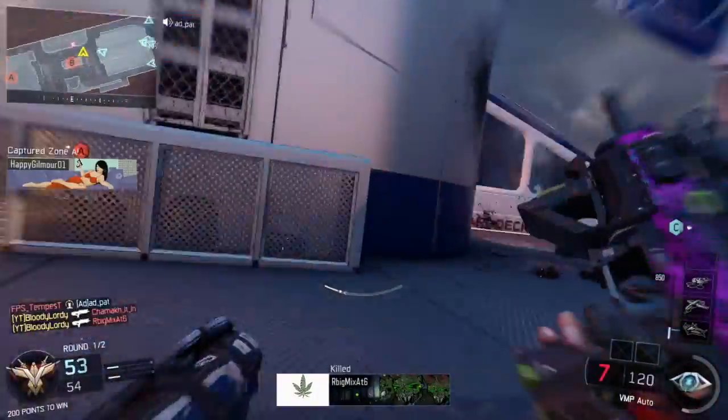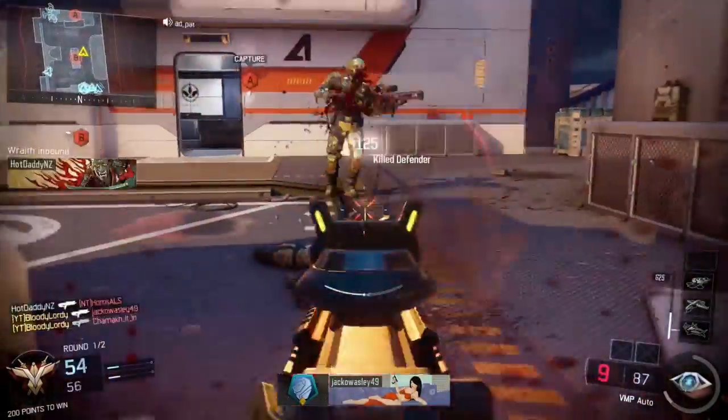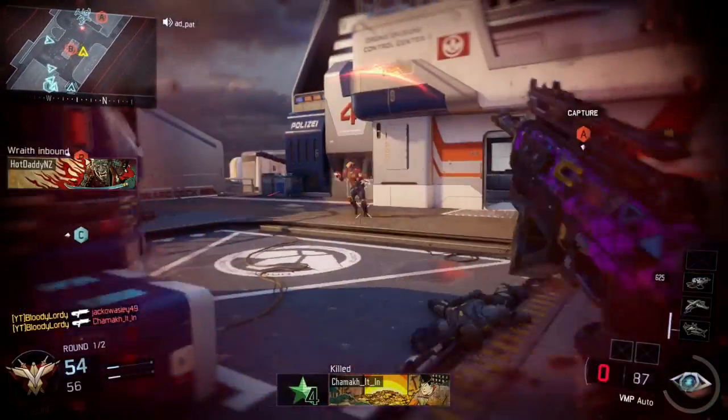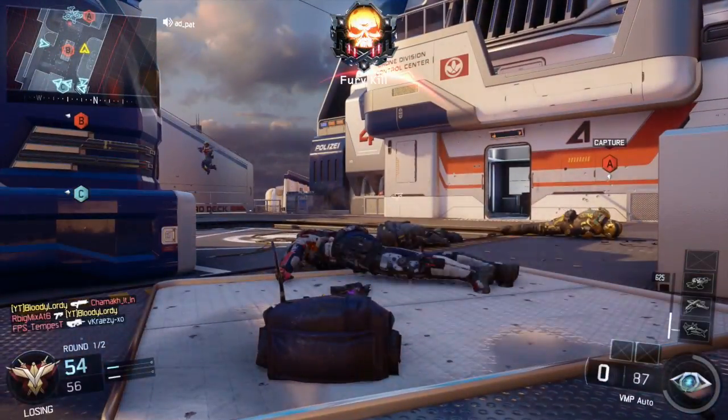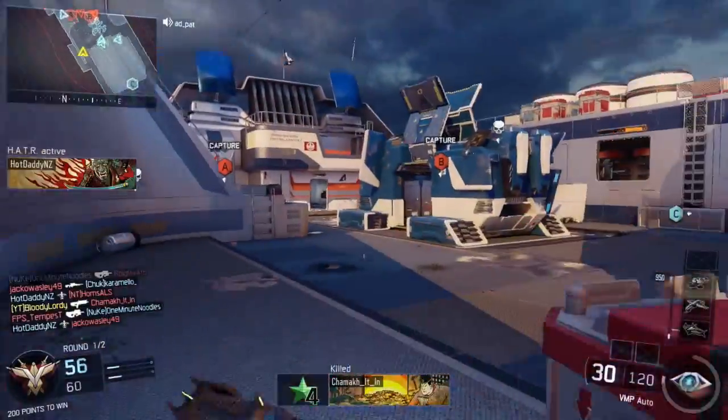So let's move on to the class setup. The VMP will be your primary weapon, and you will have three attachments, so you want to activate the wild card Primary Gunfighter 1 — that will give you your third attachment. The three attachments we're going to have within this class are the Long Barrel, Quick Draw, and Grip.